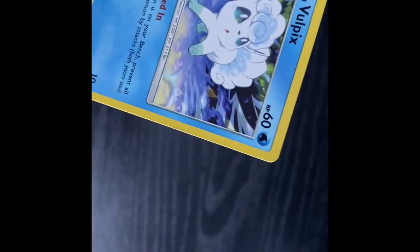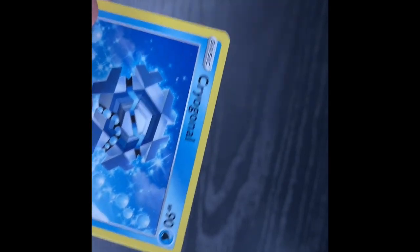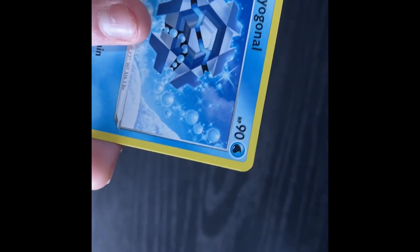Alolan Vulpix. Like, this is definitely a snow Pokemon, for sure. Cryogonal — definitely a snow Pokemon, but it's a water type. So that's what makes me feel like Glaceon is also a water type. Hold on one second guys, I have to grab my book.